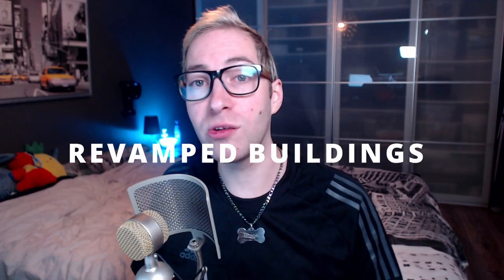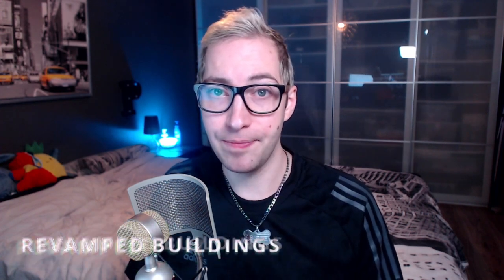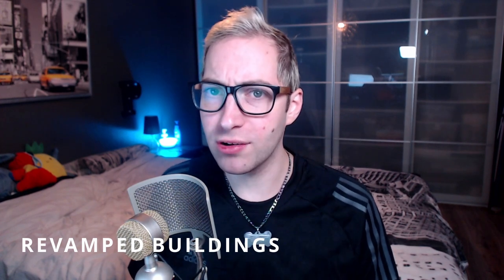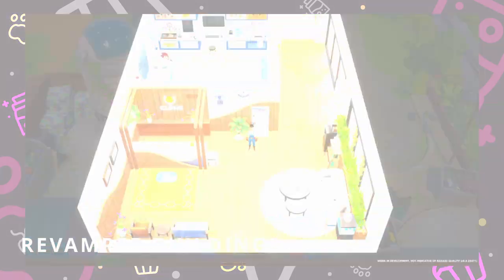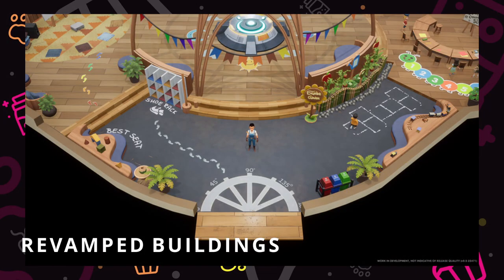Besides building upgrades, we also have some revamped buildings — looking at both exteriors and interiors. For the interiors we're going to look at the clinic and the school, and the exterior is a place that the locals like to call the dump. We start off with the dump, then we have the interior of the clinic, and lastly we move on to the school.